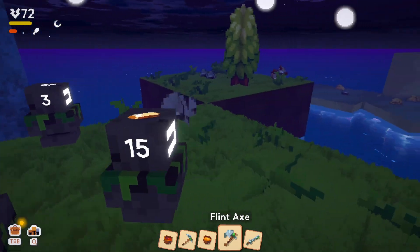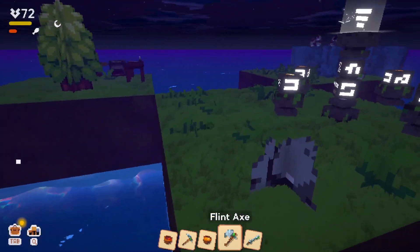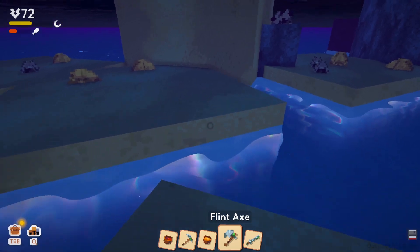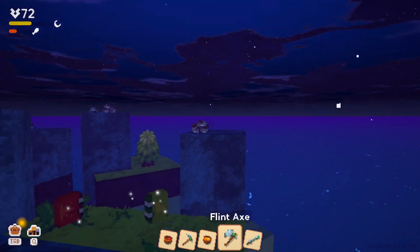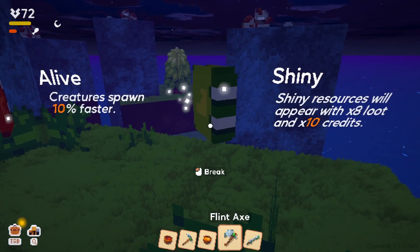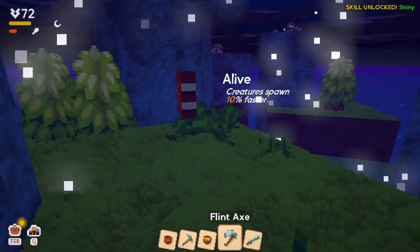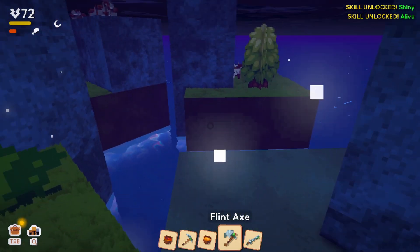The expansion added more land — over there! The fact that you can just climb these walls is weird but also very handy. There's a book: Shiny — shiny resources will appear with x8 loot and x10 credits. Another skill: Alive — creatures spawn 10% faster. There's a cow over there and I need to eat it. I feel like eventually there's going to be bad animals.